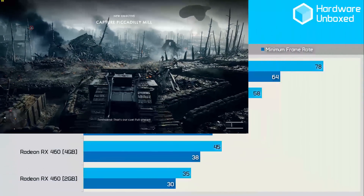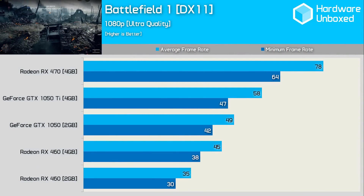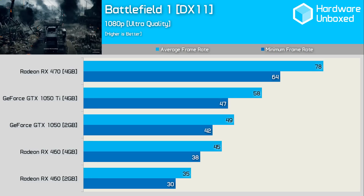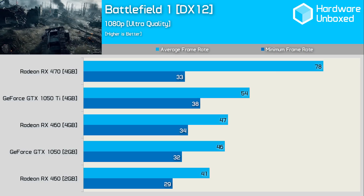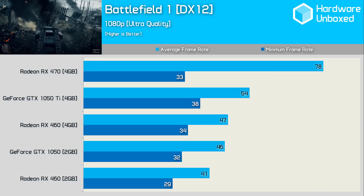For Battlefield 1 we prefer the DirectX 11 API, though we'll check the DirectX 12 results next. Using DX11, the 1050 Ti was still 26% slower than the RX 470 — another decent win for AMD. As for DX12, while the average frame rate looks great, it suffers from constant frame drops, which is why we prefer DX11 for now.